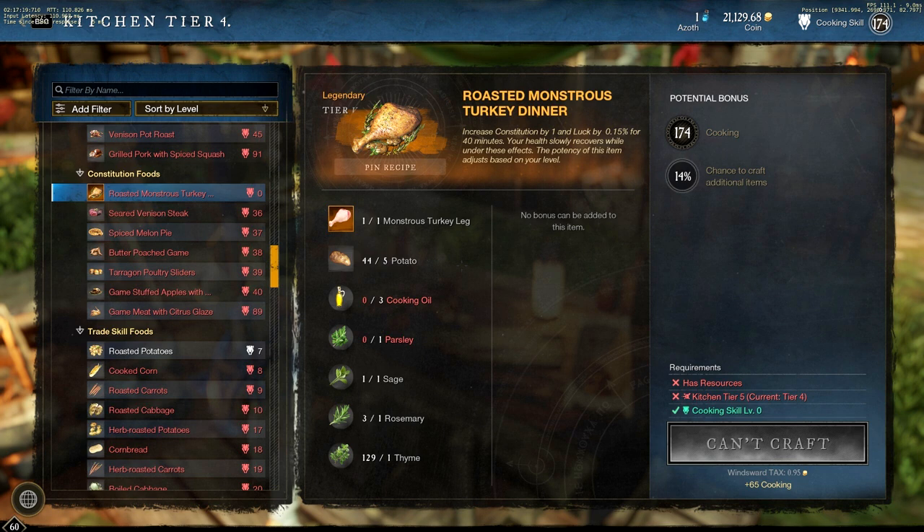The potency of this item adjusts based on your level. If you are level 60, it's quite crazy — you get a plus 33 Constitution and a plus 5% luck for 40 minutes, and that's just from consuming one of these recipes.